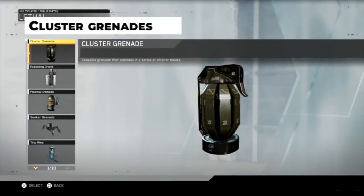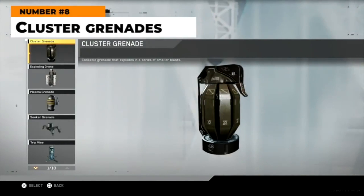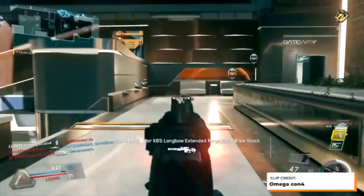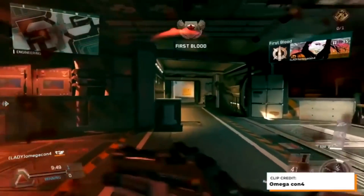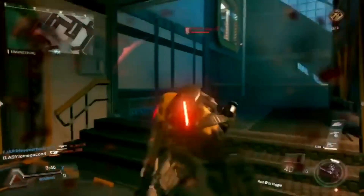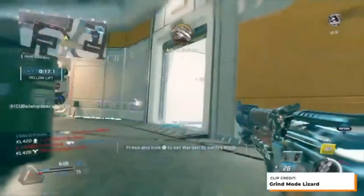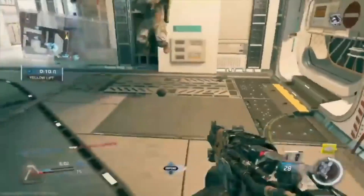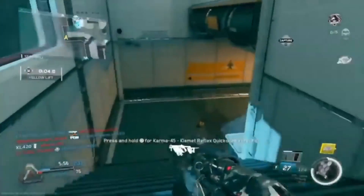At number eight, cluster grenades from Infinite Warfare. Infinite Warfare did really well with the variety in its weaponry, and one of those was the cluster grenade. This was basically a blend of a traditional frag grenade and the cluster grenade from Black Ops 4. The IW cluster was a frag that could be cooked, but the longer you cooked it, the more mini grenades would pop out of it once it blew up — rewarding you for learning the timing of the cook, while being risky since you had to stand in the open without your weapon while doing so.